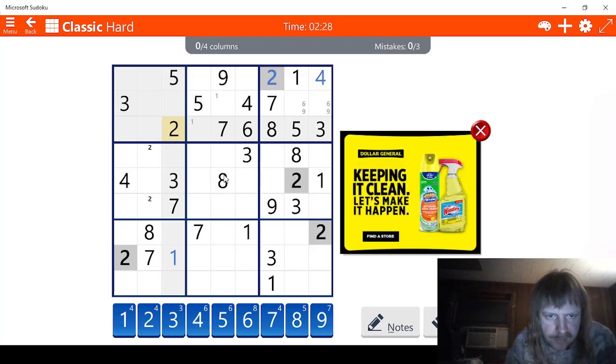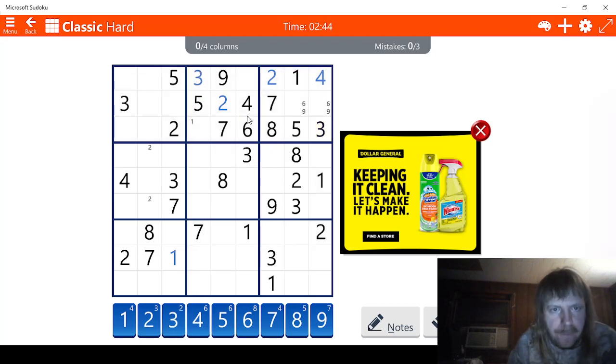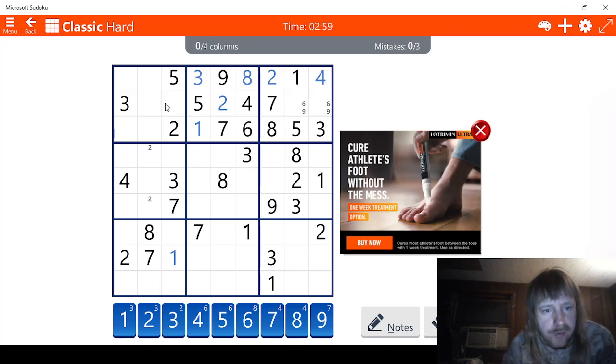Let me check threes. Well, this has to be a three right here. We're missing an eight. This has to be one, and this has to be eight. Now let's see what we have here. Well, this has to be the one right here. One, two, three, four, five, six, seven - we're missing an eight. This has to be the eight. And that's 6, 9, 6, 9.